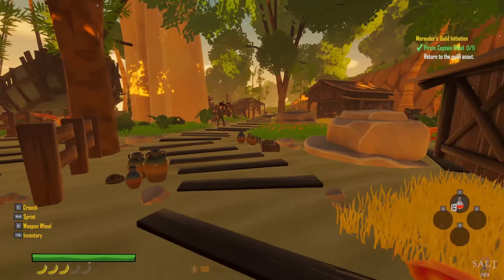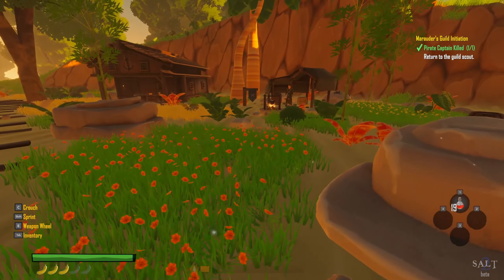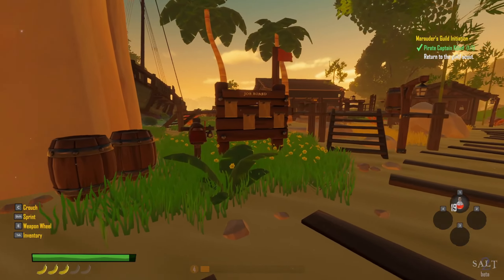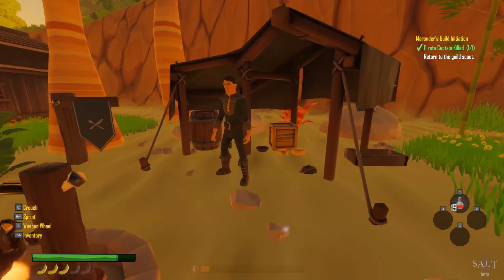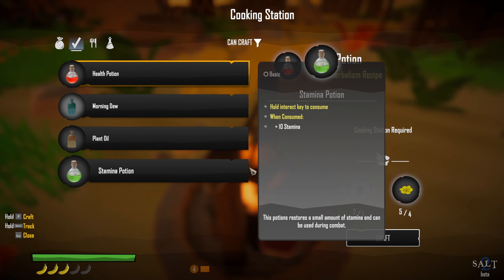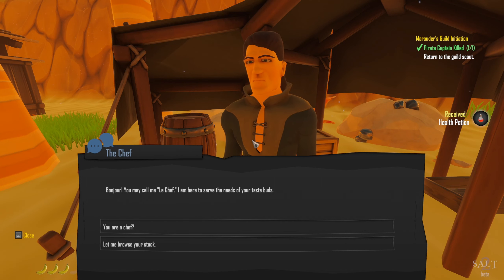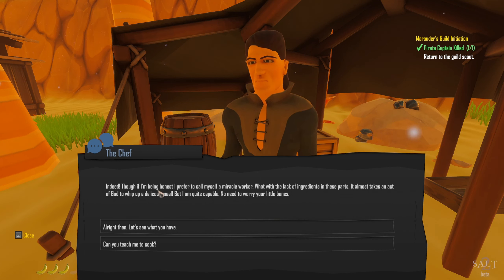All right, let's go see some other people. I'm gonna go clockwise around this center spire. Talking to this fellow: 'I hear the undead are roaming among us.' Okay — he talks about the undead coming. Oh, job board! Let's first take care of all the people, then we'll come back and do the job board. Can we craft health potions? Let's do it. Who are you? Bonjour — you may call me the chef. I'm here to serve the needs of your taste buds, though if I'm being honest I prefer to call myself a miracle worker.